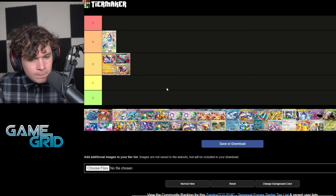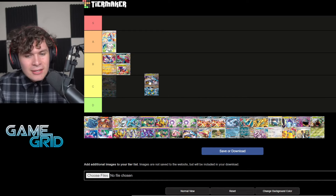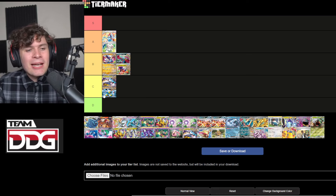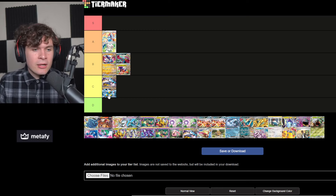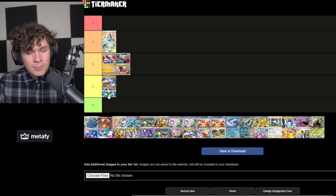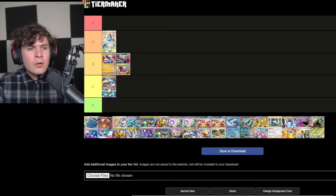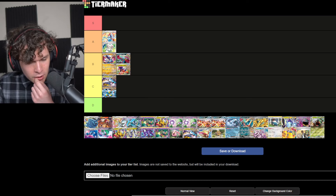Next up, Raging Bolt. I don't have a whole lot of faith for these unfortunately. I think the deck is a little bit inconsistent — kind of a glass cannon. It takes a lot to get going. I'd compare it to something like Reshiram and Zekrom GX or Rayquaza VMAX — decks that can do a ton of damage but just aren't able to put the pieces together consistently. I'm going to put it in Tier C. It has potential, but consistency is king.